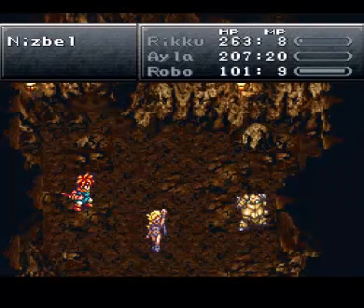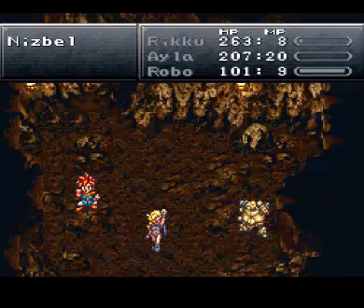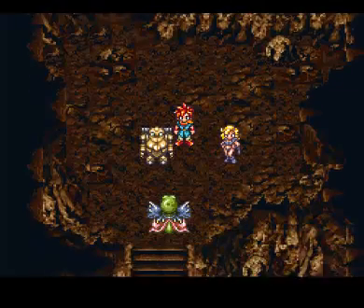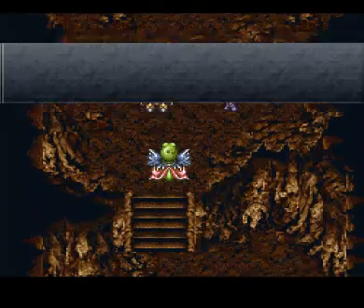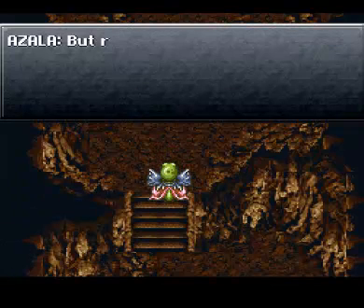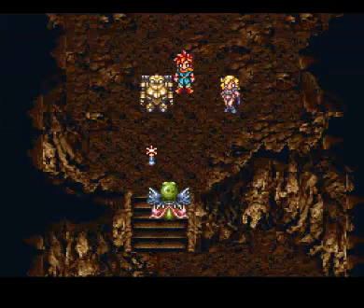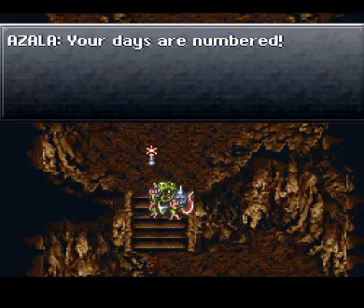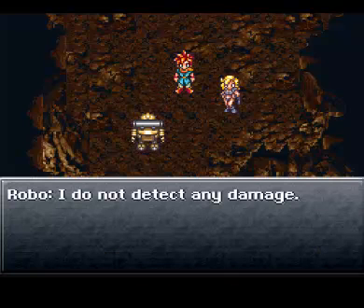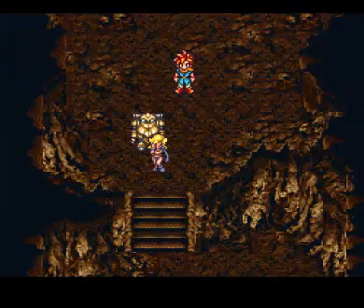Ayla gets the kill for this time period — and it's her time period. Awesome, right? Yeah, I think so. I don't know about you folks. 500 experience, 10 tech. And Azala: the ape has beaten Nizbelle. Give the thing back to Riku now! Remember — we Reptites will rule the world. And she throws at us: your days are numbered. No they're not. I fight any time, Azala. No lose.